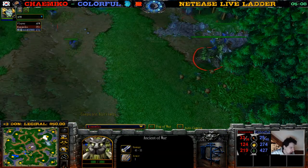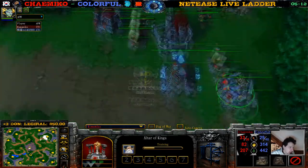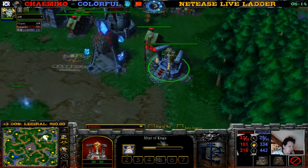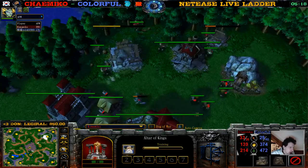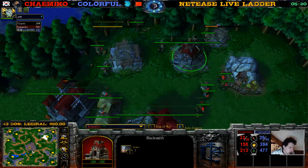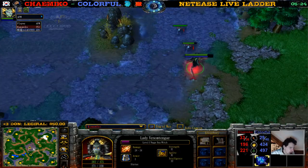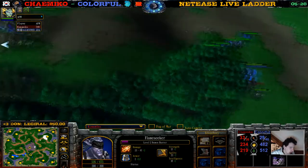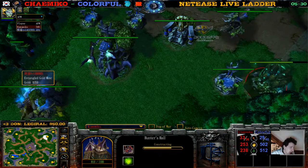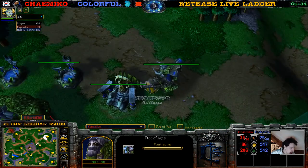Ancient of War is eating trees — so tasty. This wisp scouts the Archmage second, but it can't see inside the altar with a wisp. You can see that the Archmage is being built, arcane sanctum is going up. I wonder if he's going for an expansion anytime soon — it is Twisted Meadows, a beautiful map to build as many expansions as possible. Hunter's Hall is going up, Tree of Ages almost done.